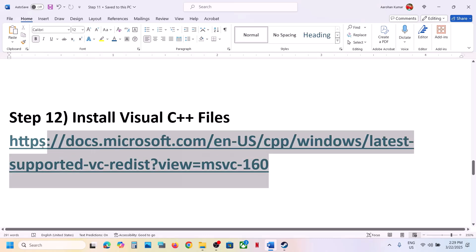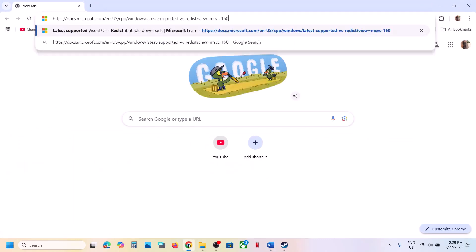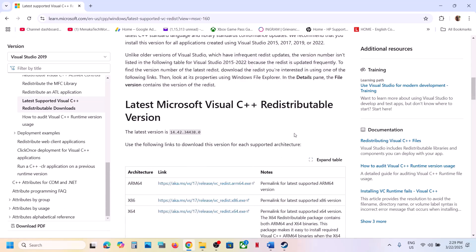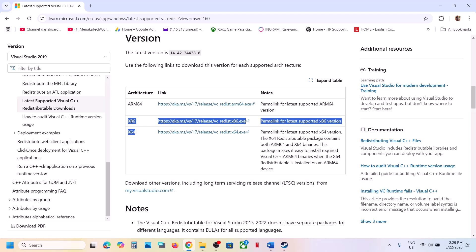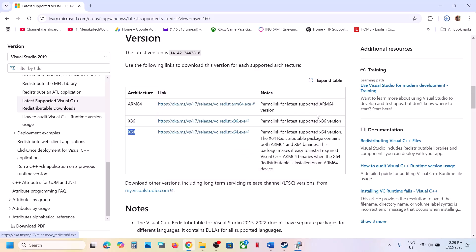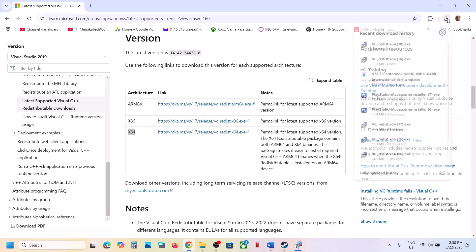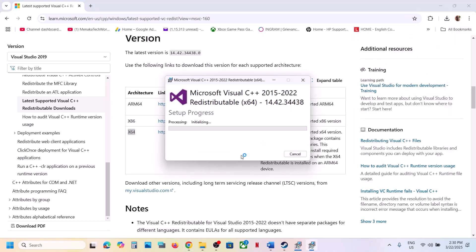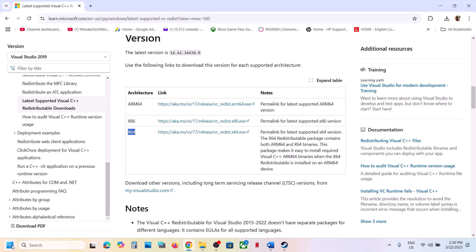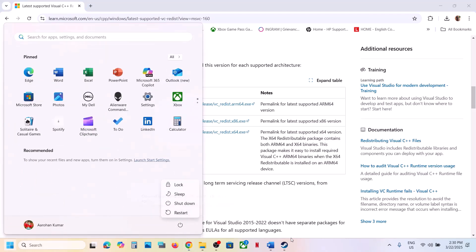Install the Visual C++ redistributable files. Copy the link provided in the video description, open it in a browser — it will take you to the Microsoft website. Install both the x86 and x64 files. Run each EXE file; if you see a Repair option click Repair, otherwise click Install. Click Yes to allow and let the installation complete. Once both are installed, restart your computer — a restart is required — then launch the game.